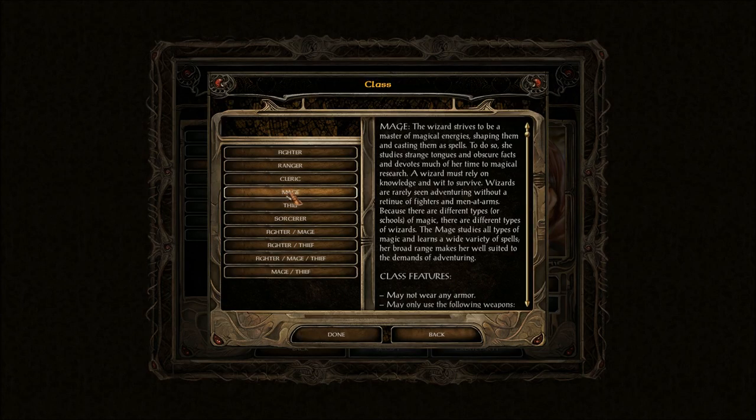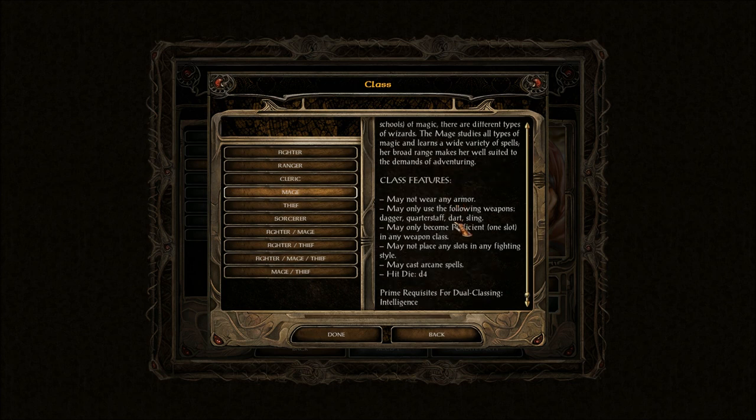Class: Mage. May only become proficient — one slot in any weapon class. It's going to be sling. No slots in the fighting style. The game spells... D4 — this is going to be tough, especially on core rules, but I think it'll be fun. So we've got Mage... basically Diviner. Detection and divining magics — yeah, you need a high Wisdom for that too.